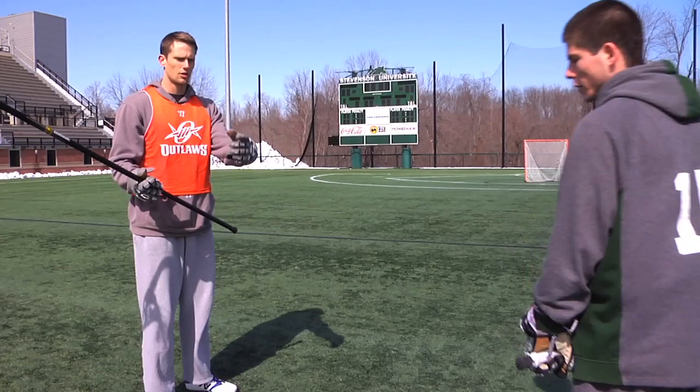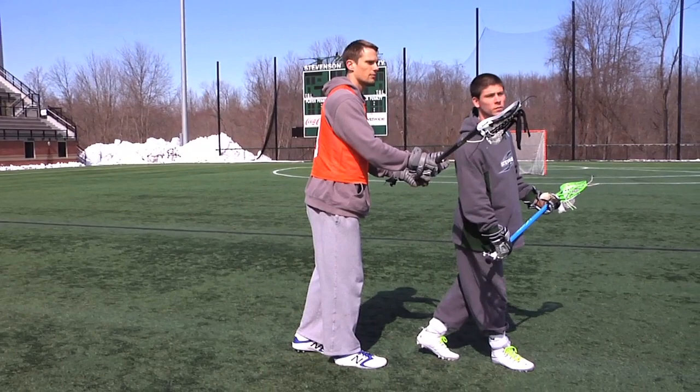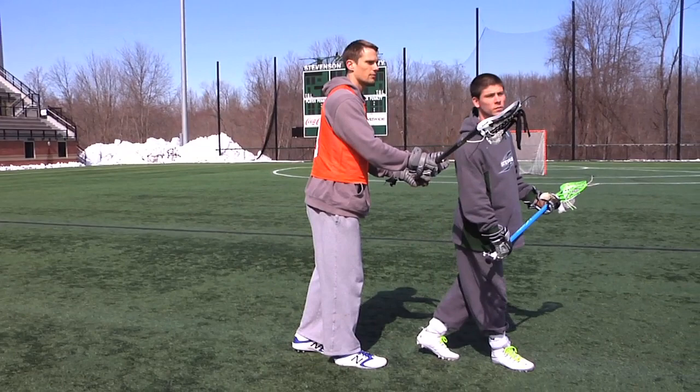After Tony has started his dodge down the alley, I'm going to trail Tony just slightly so that at any point, if he tries to roll back to the middle of the field, I'm still in good position to keep him where I want him. Then if you force him again and he continues to go right-handed, I'm still in good position to run and potentially throw checks and keep him from scoring.